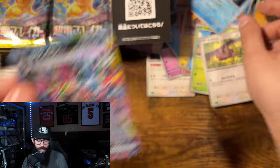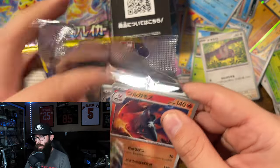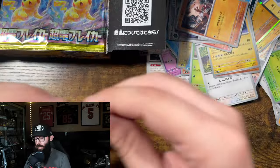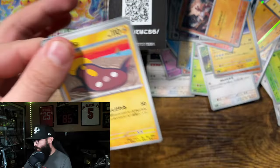Hydreigon EX — nice looking card. But we are hunting for a Pikachu. Nothing, nothing, nothing. We started off good though — started off with an Art Rare.